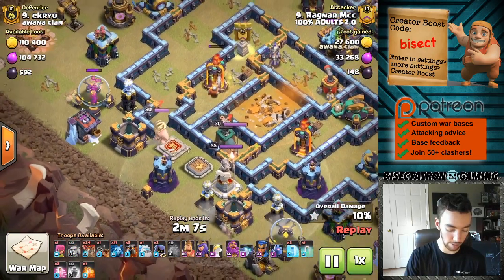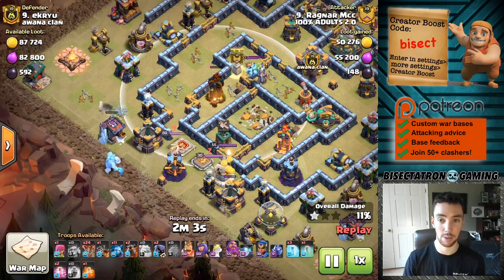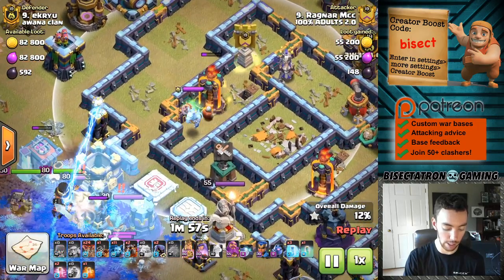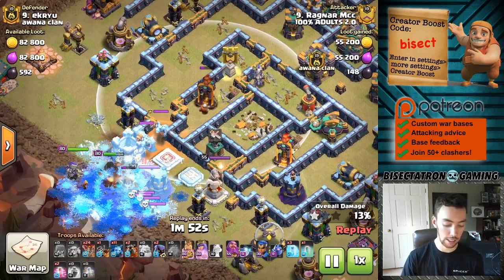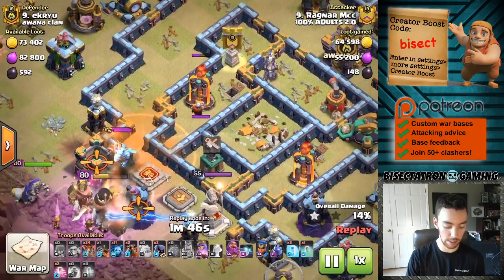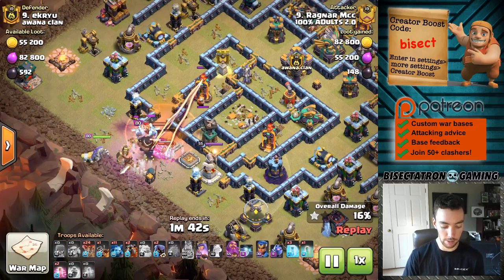This is an interesting example of how the builder hut can come in clutch for the defender sometimes, because that Inferno Tower was so low it didn't quite go down to those Super Wizards, and it's going to be built pretty much all the way back up to full health. Of course it will get taken out eventually in this attack, but it's kind of interesting how it actually goes all the way back up. I think they should increase the builder recovery speed just a little bit - that would make the builder a little bit more useful on defense.